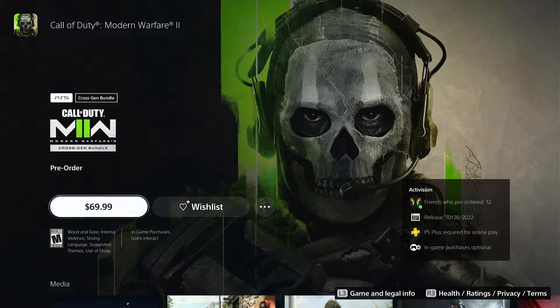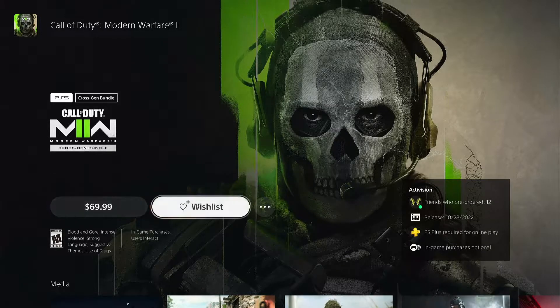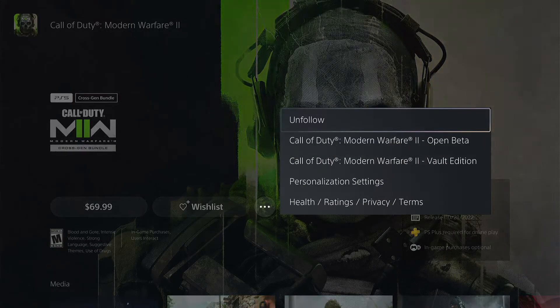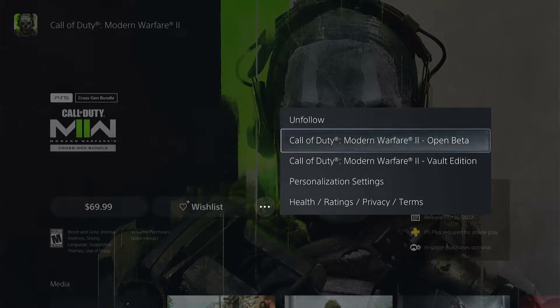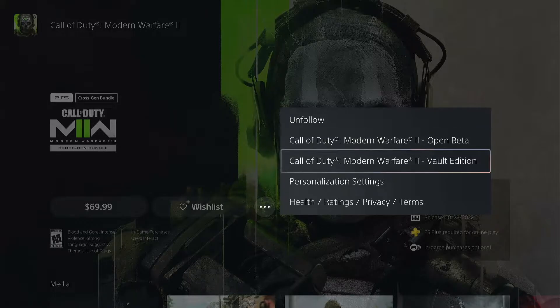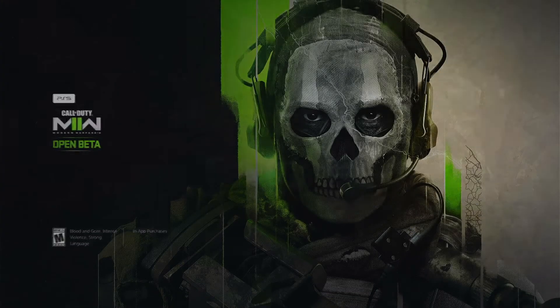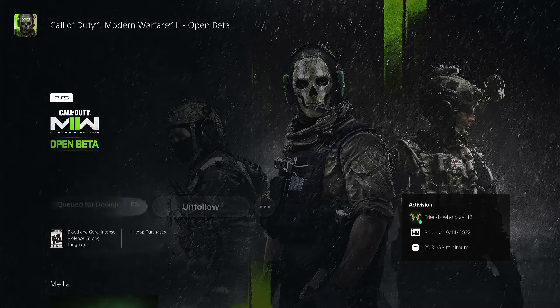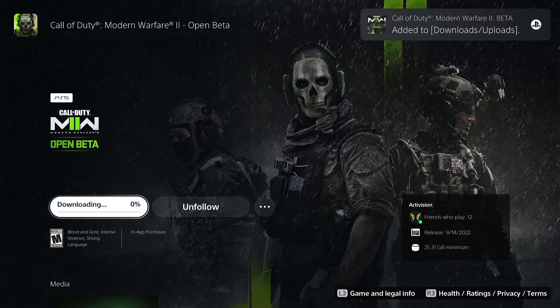When you click on it, it's going to say $69.99 if you've never downloaded this or if you didn't pre-order it. Go to these three dots and click that. You'll see Call of Duty Modern Warfare 2 Open Beta and Call of Duty Modern Warfare 2 Vault Edition. Click Open Beta — it'll take you here. Then go ahead and click Download, and it'll start downloading.